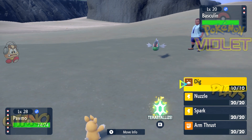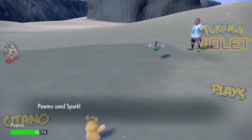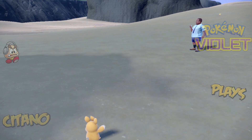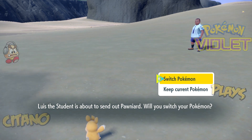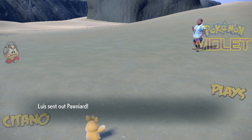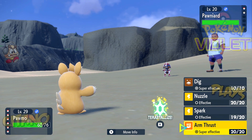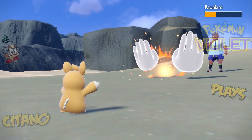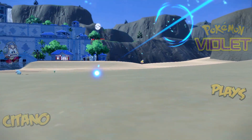The trainer has Basculin — a Water-type from Generation 5. We go with Spark. Basculin uses Aqua Jet, a priority move, so it goes first. But Spark is a decent physical Electric attack and Basculin has no chance. Next up is Pawniard, a dual Steel/Dark-type. The reason to keep Pawmo in is simple: Pawniard has a four-times weakness to Fighting because both Dark and Steel are weak to it. Arm Thrust hits at least twice and Pawniard has no chance. And a level-up for our Pokémon.